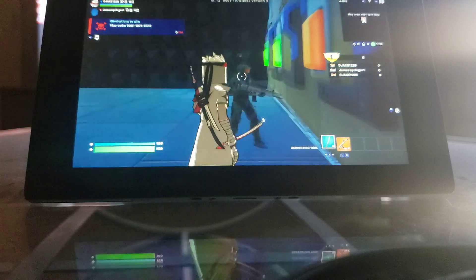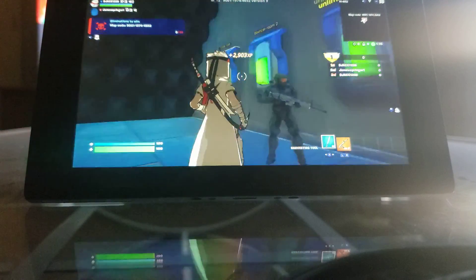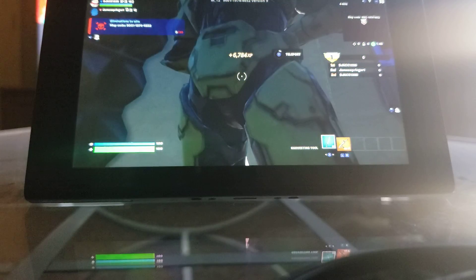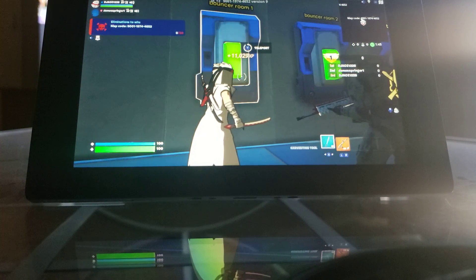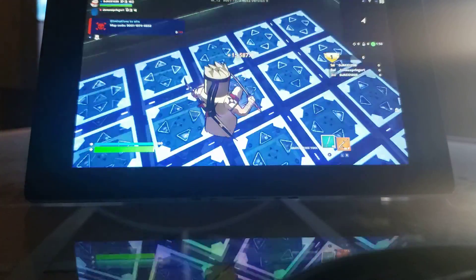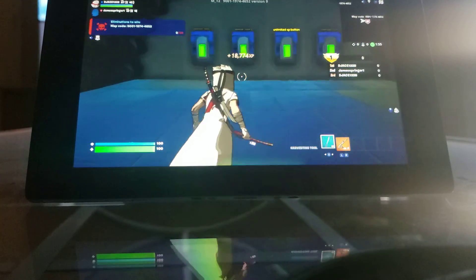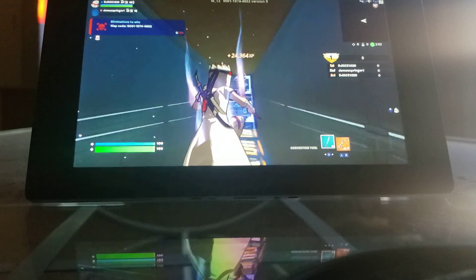You'll start seeing that you're getting XP right there on your screen. You can also go into Bouncer Room One — this is what's in Bouncer Room One. If you want to get out, you jump on the middle one and hit it, then press the red button. There's also Bouncer Room Two, which you can do as well, but the escape button is on the roof somewhere.